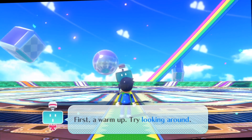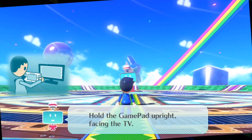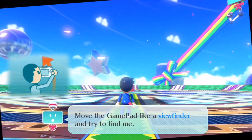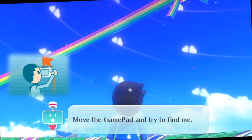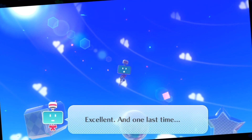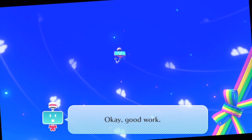First, a warm-up: try looking around. Hold the gamepad upright facing the TV, then move the gamepad like a viewfinder and try to find me. Excellent — and one last time, move the gamepad and try to find me. Good work.